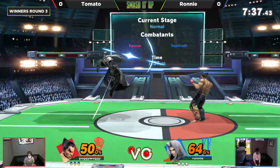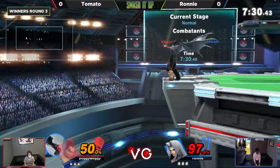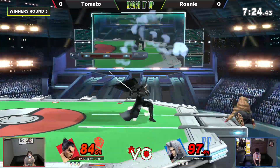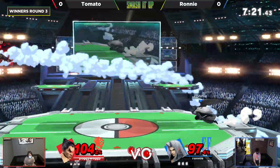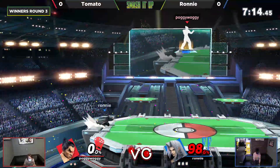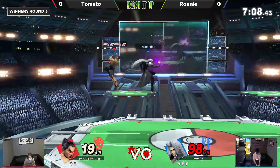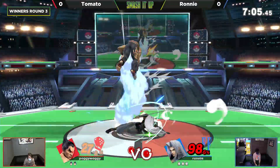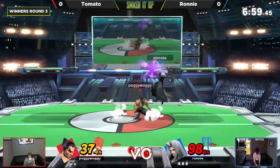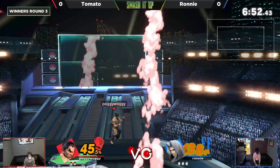Ronnie does have the advantage of having a sword in this matchup, so he can keep Tomato at bay and prevent him from getting any of those hits in. But obviously you have to play really well, have your spacing on point, your timing on point, or else Ronnie's going to get punished. Just like we mentioned, that sword difference really helped him net that stock where he dropped off the stage and forward-aired to kill Tomato. In a matchup between two super strong players, it's really all about who gets that first stock.